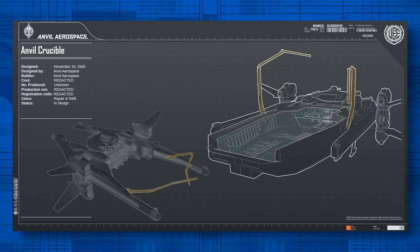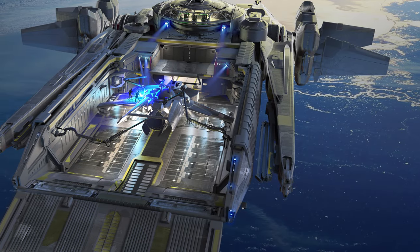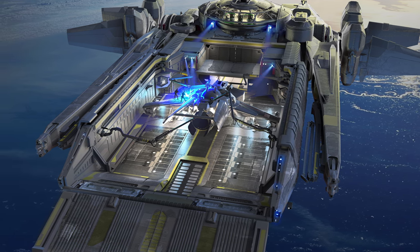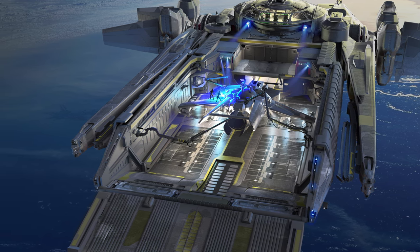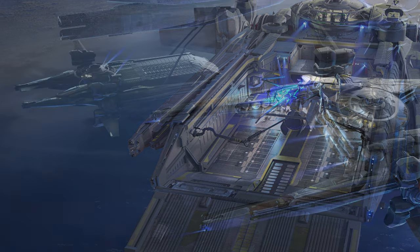So, as we look forward to seeing the Crucible in action, it's clear that Anvil Aerospace has put a lot of thought into making this ship a crucial asset for any fleet, ready to tackle any challenge in the universe of Star Citizen. That wraps up our deep dive into the Anvil Crucible, from its initial concept sketches to the final touches before its grand unveiling in 2015. We've seen how meticulous the design process is, with feedback from the team pushing every detail towards perfection.